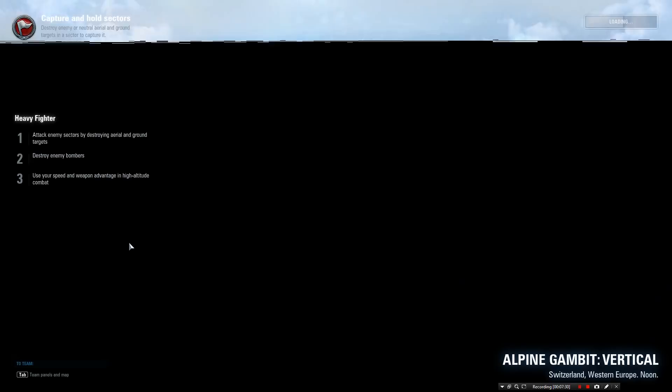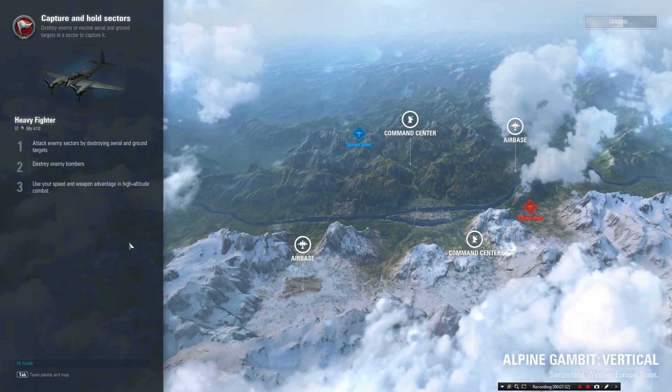Right, let's see where we are. Which map? Okay — Alpine Gambit. We're starting on the west side. Command center on one side — depending which side we're on, we'll decide whether to go for the airbase or command center. We'll check the boost, see how long we've got, what height we start at, and where we go. Every time I get a new plane I'm just so excited. Show me what you can do, pilots — let's roll!